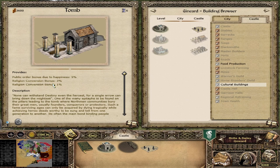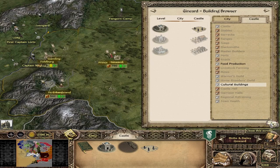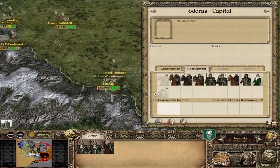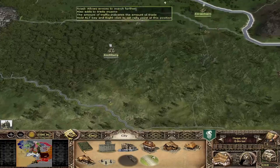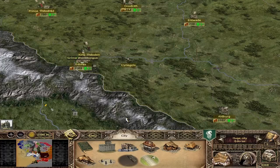Besides the conversion bonus, we get a public order bonus: 5% in the first tier, 10% in the second tier, and a morale bonus in the highest tier. Our diplomat is trained in the Golden Hall of Meduseld. Every faction has one unique building that trains diplomats. The closest nearby is the Tower of Orthanc in Isengard, to the north we have Caras Galadhon, and we have Dol Guldur — so those are the closest cities where you can recruit a diplomat.